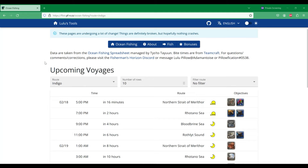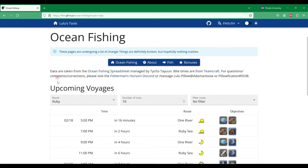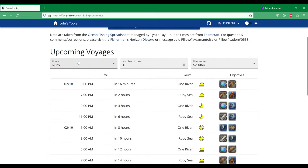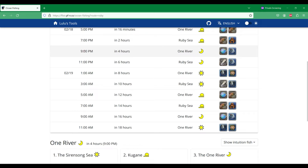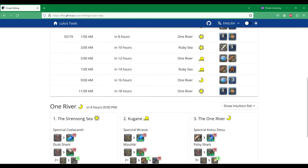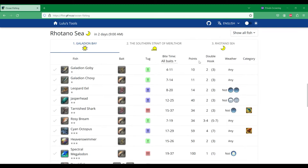Now that we know what we're looking for, we just need to select a route by using this drop-down here. You can select between the indigo or the ruby, and then you need to select a time. You're just going to click on the row, and then the information will display down here. After you've selected a voyage, we're going to use this drop-down on the right to select the all fish option, which will display everything you need to know about this Ocean Fishing voyage.